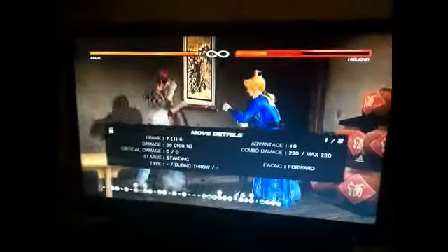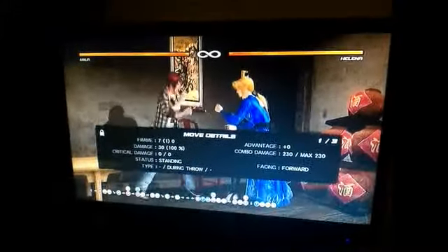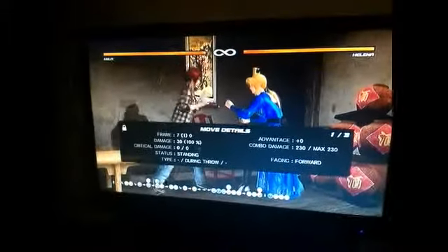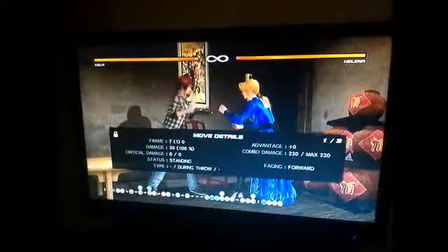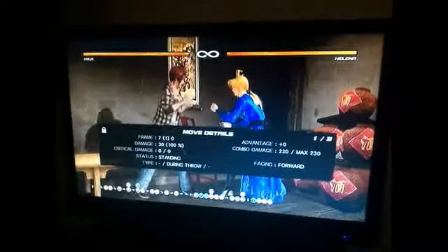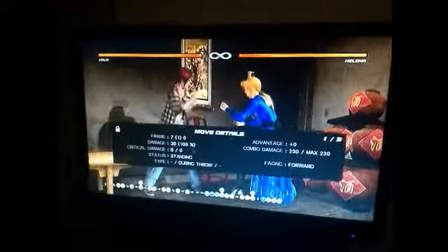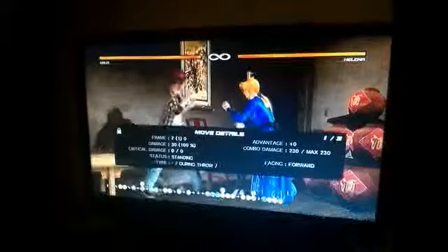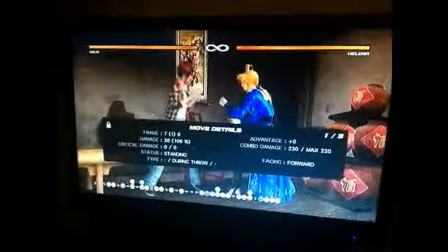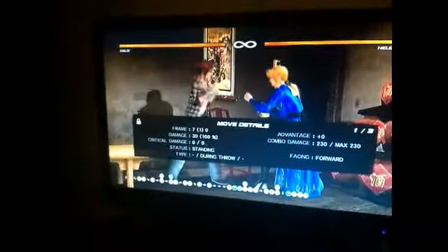230 damage with a ground throw. There are different options — I can go ahead and do the 6P option out of the machine gun punches if I wanted to, but that's more damage with the ground throw, and especially when you do the P plus K, that spikes it down. I'm sure a lot of you know that, but that is all on normal hit, not on counter hit, and that works on everybody but heavyweights. I'm going to have a second video up shortly showing what you can do against heavyweights, and it's still a lot of damage.